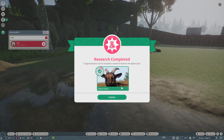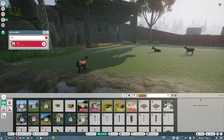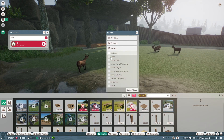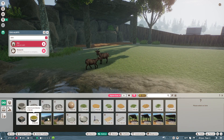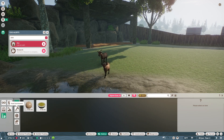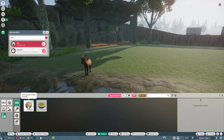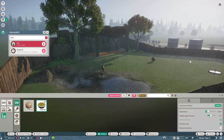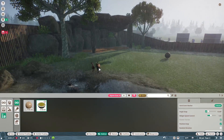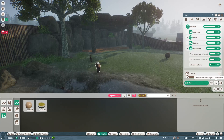We have some vet research complete — a food enrichment item opened up. Let's go to our species: Alpine goat. We have a grazing ball feeder — they might like that. So we'll put that down along with an herb scent marker. See how that improved their happiness? Now they have toy enrichment and food enrichment, and they're pretty happy with that.